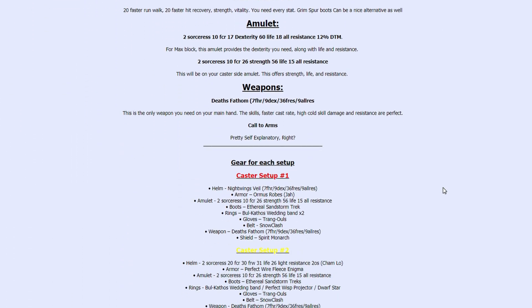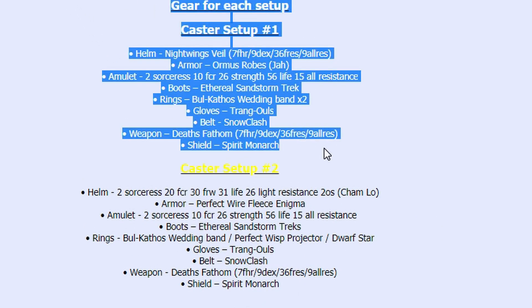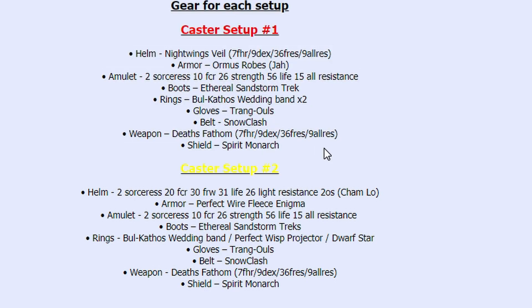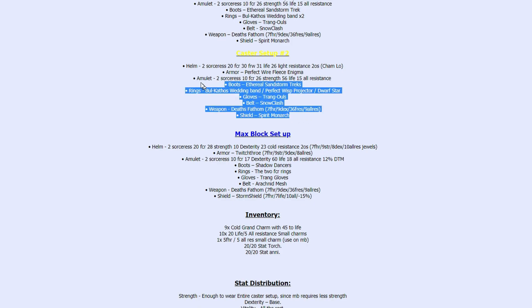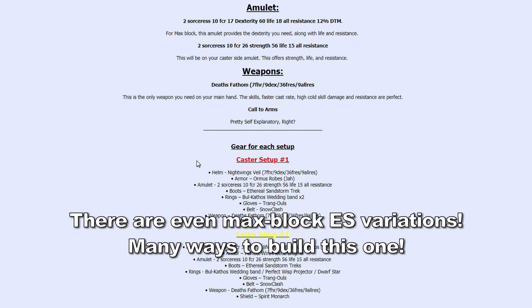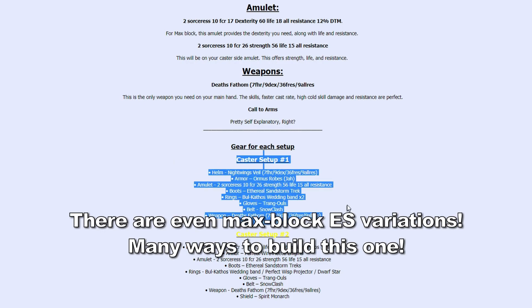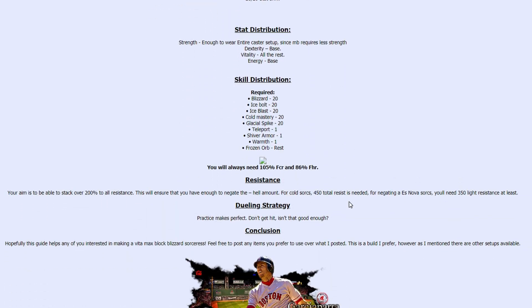I also wanted to quickly mention that a lot of people are either going to play with energy shield — there are quite a few variations with energy shield — and then of course the max block variation where you will be using a Storm Shield. Getting max block on a sorceress build is a fun little thing. But for the most part, I'm just going to be following the caster setup. In my case, it's going to be this one here. His guide was pretty well done, and I just wanted to mention I was following it.